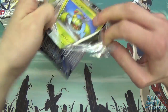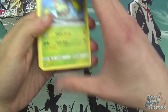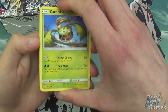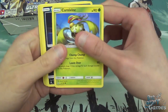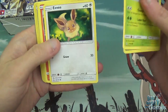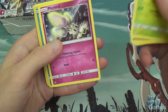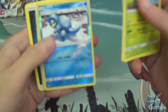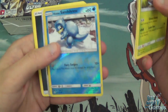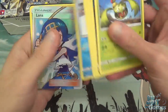First pack. We'll go through the Commons a little bit to start with, and then towards the end of the video, start cutting them out. So, Carnivine, Sneasel, Eevee is back again, because it has to be in every set. Magmar, Maulol, Alolan Sandroot which is reverse. That was a good first pack. Can't complain of that.